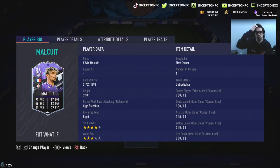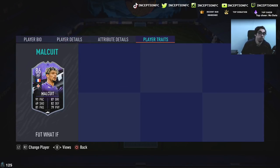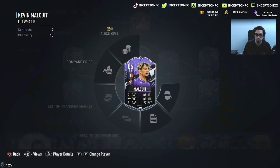With Malqui, ladies and gentlemen, he is five foot ten with high/medium work rates, right-footed, four-star skills and a three-star weak foot. In-game player traits: he has none. Player attributes in-game: he's got 90 acceleration with 92 sprint speed.